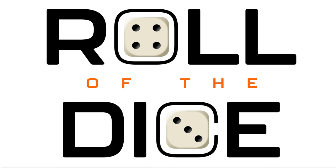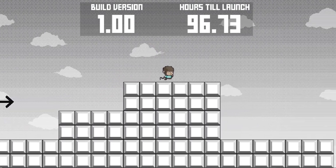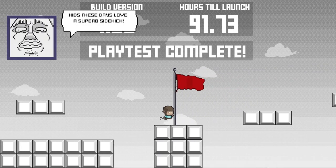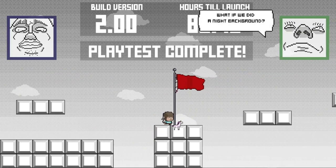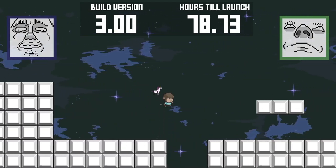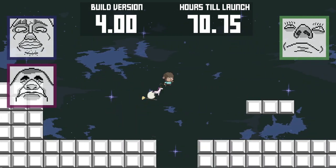The theme of the jam was Roll of the Dice. I'll quickly summarise what the game is about for anyone who doesn't want to watch the whole video. The game is essentially a simple repeating platformer level. You play through the level, you reach the goal. Every time you reach the goal, a product manager slides onto the screen and suggests a new idea for the game. You're playing through the same level every time, but the rules are changing, the graphics are changing, and this sort of increases the build number of the game. The idea is to stack as many of these random changes as you can before you run out of time and the game releases.